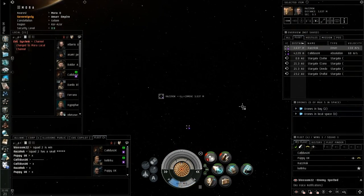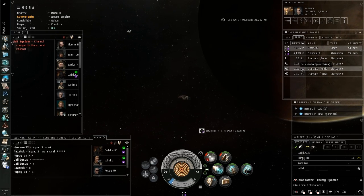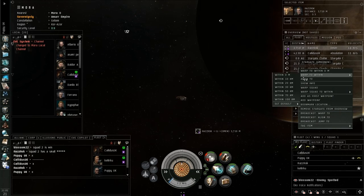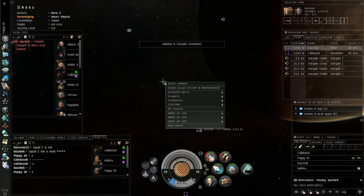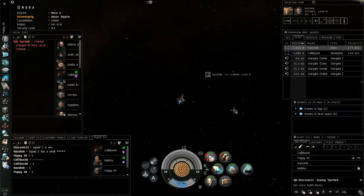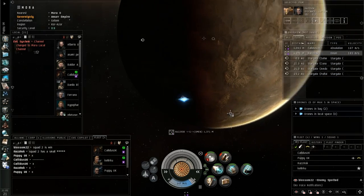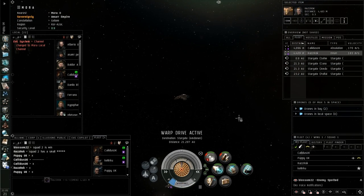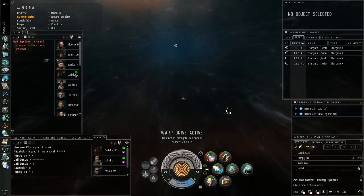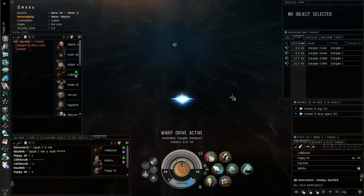As soon as we arrive, I know everyone dropped out of warp at the same time — we're all in the same place and I can then issue a second command. For example, I can say I want everyone to align to the Amdermann gate. Now I've told these guys to align towards the Amdermann gate. If I warp off, they are still just going to stay there, aligned, until they hear a command to do something else. It doesn't matter what else is going on around you — just do what you're told. If you just do what you're told in a fleet, you'll never get told off.